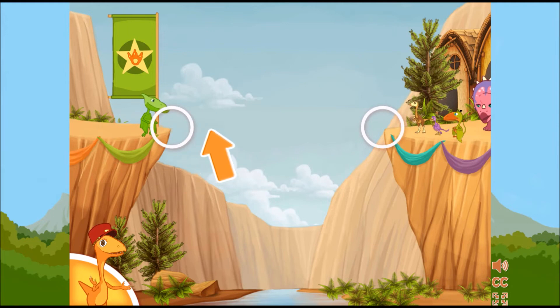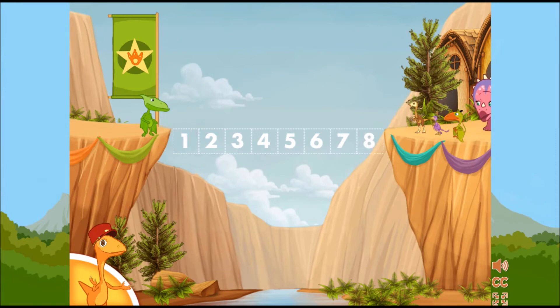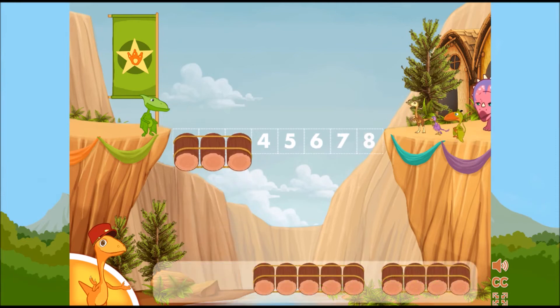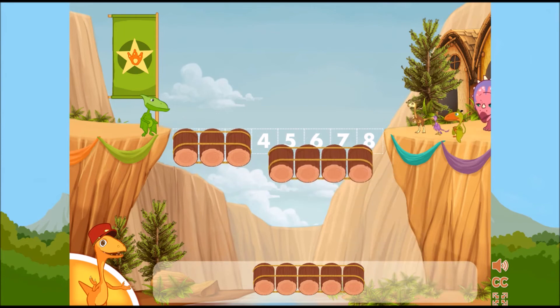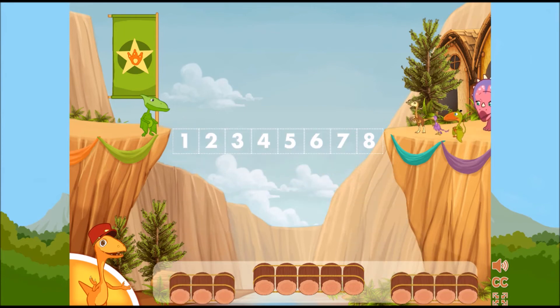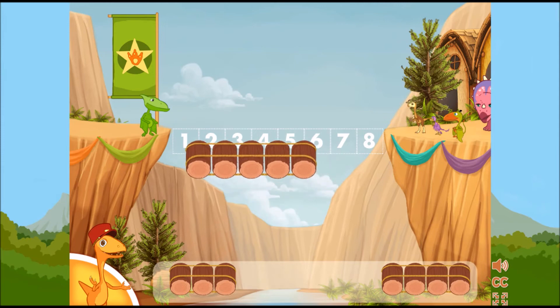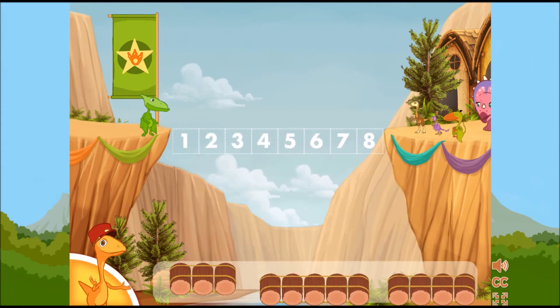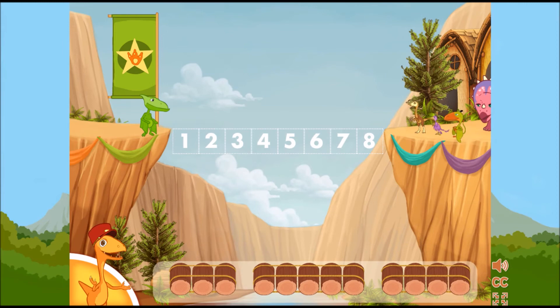Can you do it again? We need another bridge. Four, five, six, seven, eight. We need to make a bridge that is eight logs long. Choose two sets of logs that together equal eight. Try again! That bridge is not quite long enough. Nope! That bridge is too long!